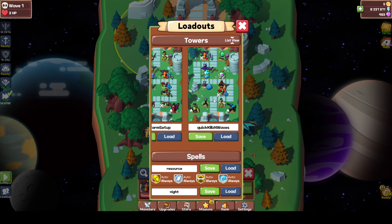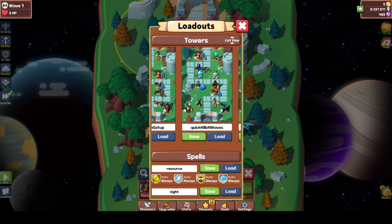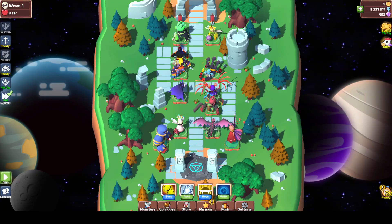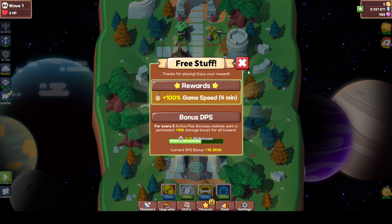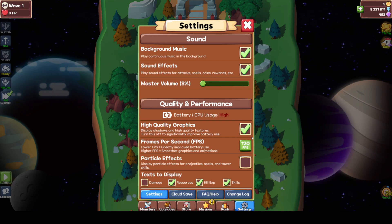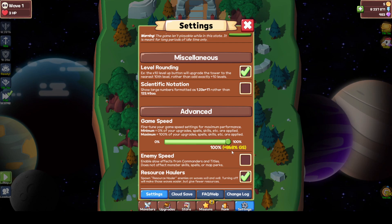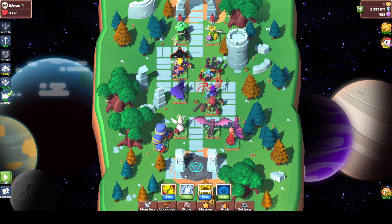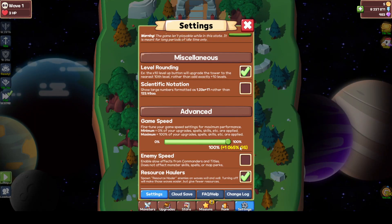Naga needs to be the one that is killing. I have another farm setup with my commando bot here. I just usually load, swap the loadout, and then I just spawn the peasant mobs. I'm gonna use my game speed buff. So normally it's 965, but I have the boost here — that's way better.